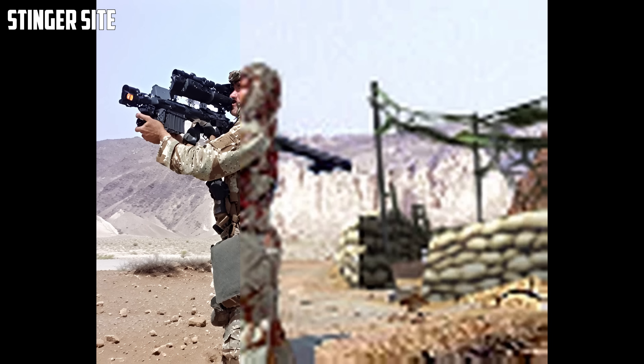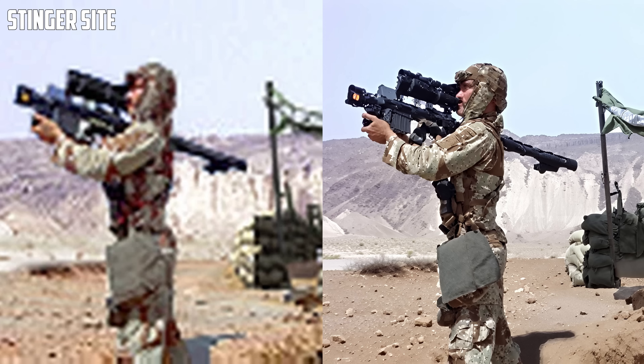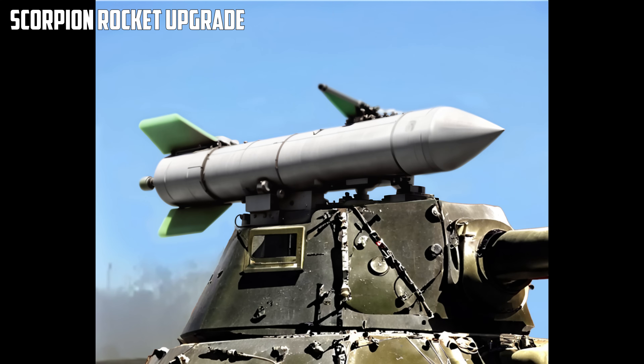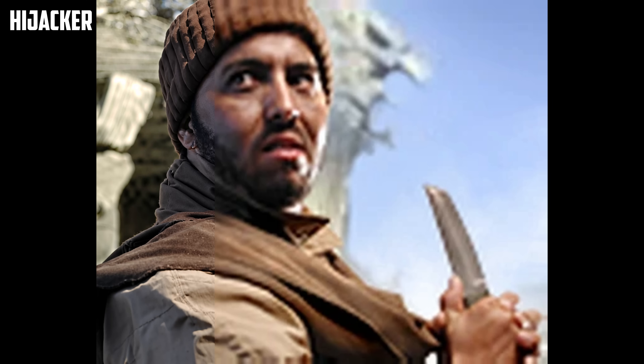I found upscaling the GLA much harder than I did for the USA, which I did a few weeks back. The reason for that is most of the USA icons actually resemble some vehicles in real life, which the AI finds easier. For the GLA, the AI found it a lot harder — for example, the Scorpion Rocket seems to be a very close-up of the actual in-game model, so the AI found it a lot more difficult.